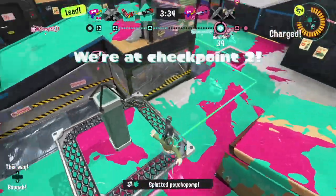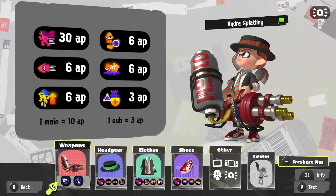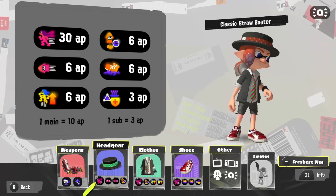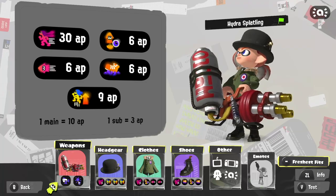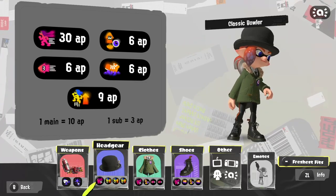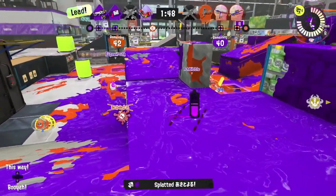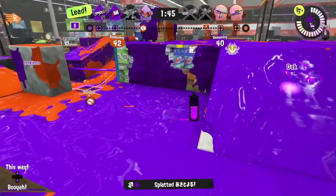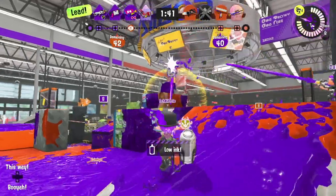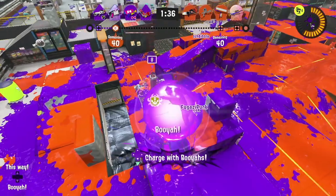Because the main weapon is so fearsome on its own, the majority of builds focus on counterbalancing its lack of mobility. Due to its similarities with the Heavy Splatling, you can run pretty much the exact same kit. I myself would adjust some of the subs, replacing Sub Resistance with either Swim Speed or Intensify Action. As Sub Resistance, formerly known as Bomb Defense, no longer protects against specials, it isn't quite as essential. And of course, as the Hydra chugs ink like nobody's business, Last Ditch Effort is another viable option, especially for modes such as zones.